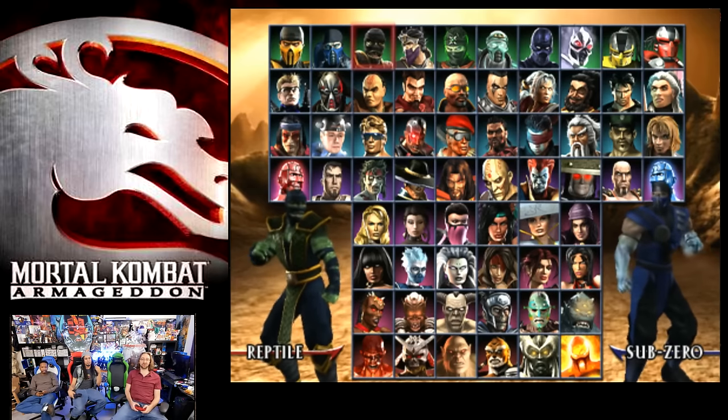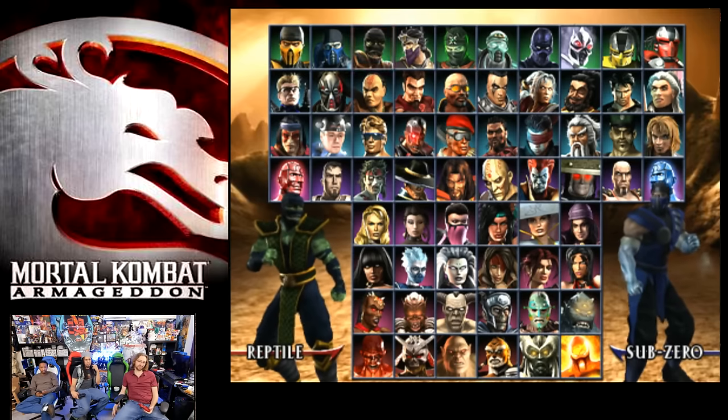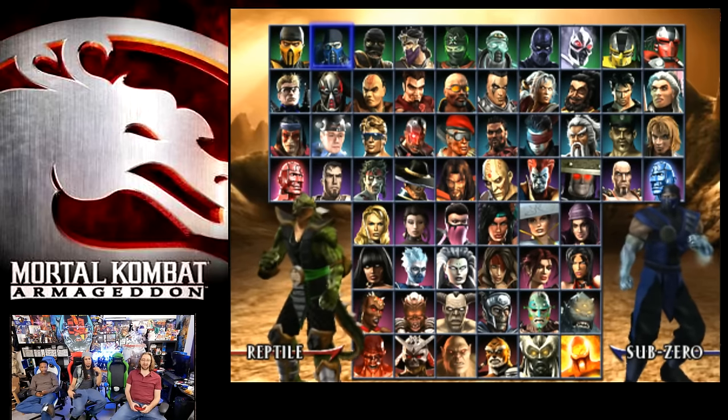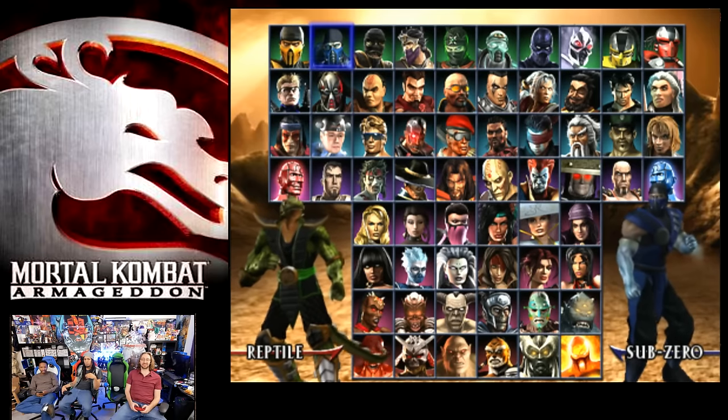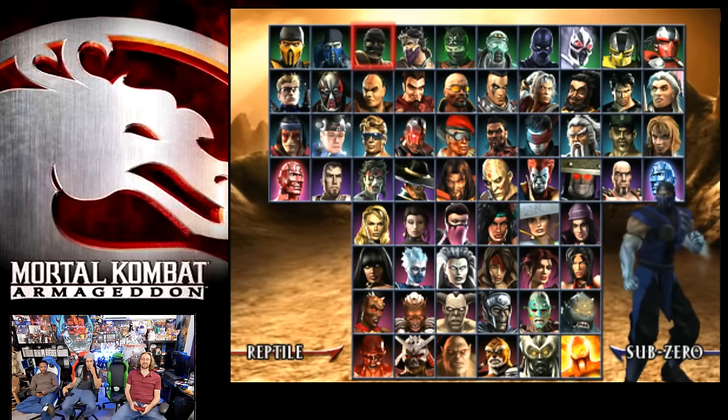Reptile... this looks okay. I think this is one of my favorite ones, I think it's a 6 out of 10. Give it a 9. And then alt Reptile is... OH NO! Two. It was a Deadly Alliance design! It's a 1 — oh god, that's the 1 out of 10.